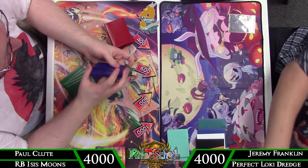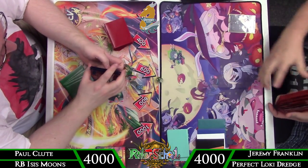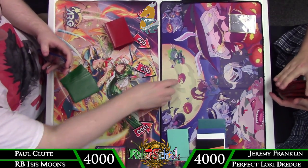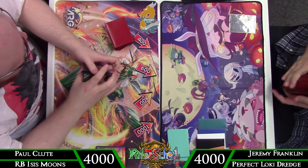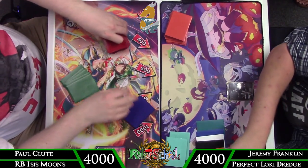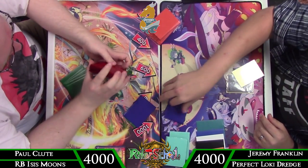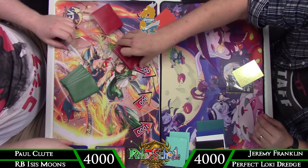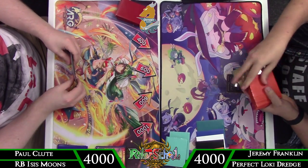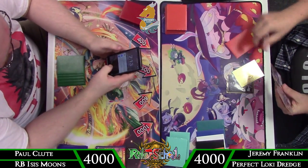Hey there rulers, DMO73 here bringing you a feature match between myself and Paul. Paul is playing a red-black Isis Moon list featuring Heroic Epic and some cool combos. I am playing a mono-blue splash black Perfect Loki list designed by Josh Borsma — a dredge-style list focused on flooding the grave, flipping Perfect Loki, and casting a card out of your graveyard every single turn.